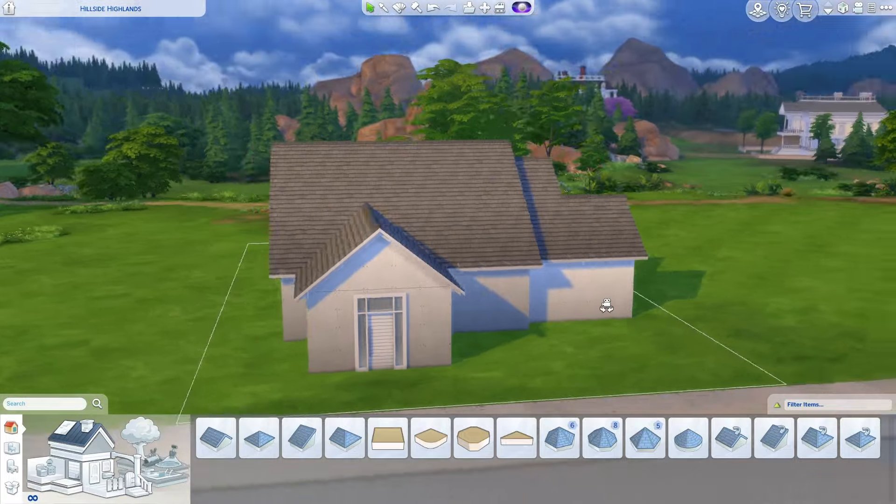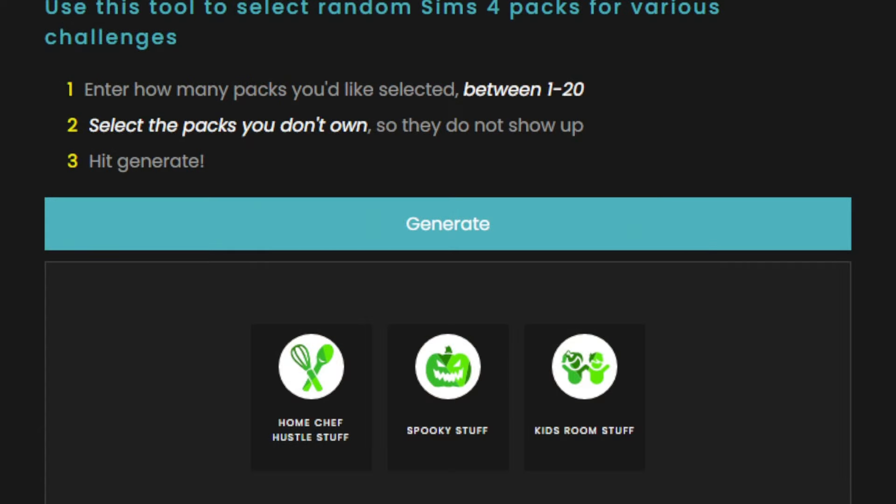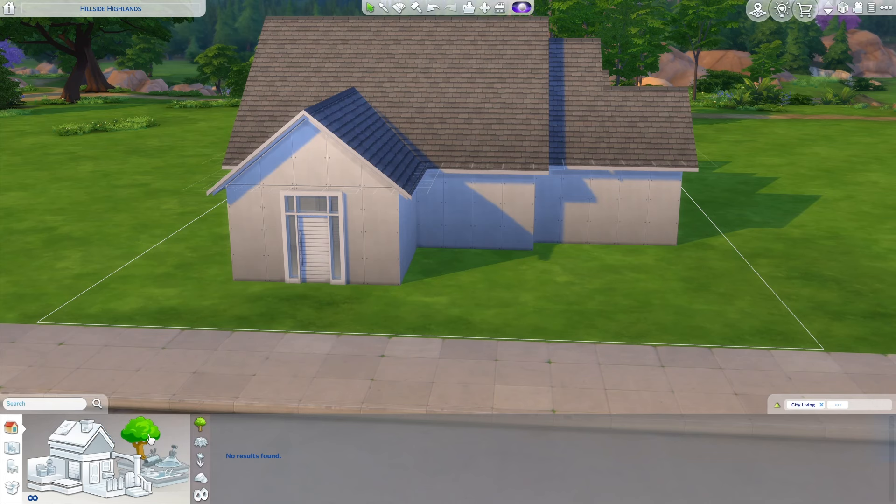We are now going to be starting on the exterior. Let's go and see what packs we're going to be using. Hopefully it's on the screen - I haven't actually done this before, so bear with me. I'm really excited to do these build challenges. We do have three packs to choose from - we are using every single pack: kits, game packs, stuff packs, expansions, the whole shebang.